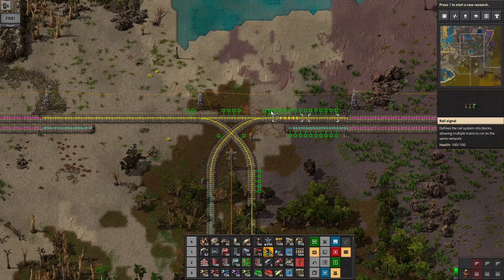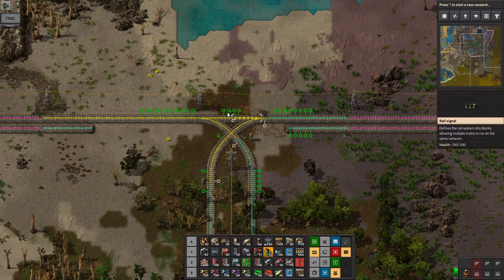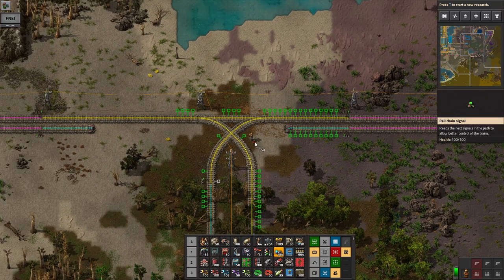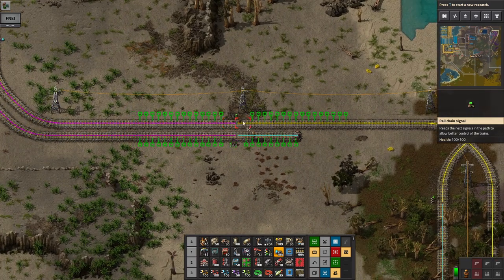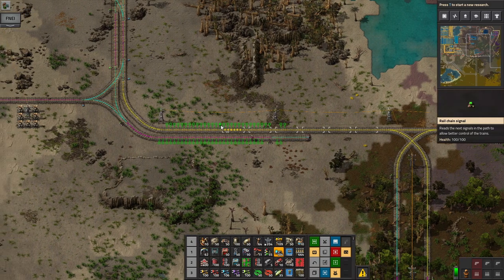What you want is a proper signal if there's room for an entire train length in front; otherwise you want a chain signal. I'm trying to picture this — trains are going to come up from here. Is there room for an entire train length in front of this? Yes. I'll put this one here and make this a chain signal. I thought I had my head wrapped around signals but maybe I don't. Is this an entire train's length? One, two, three, four, five.